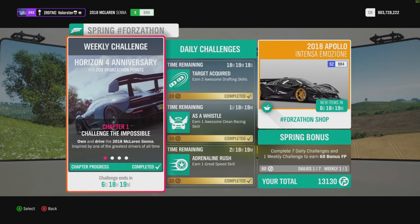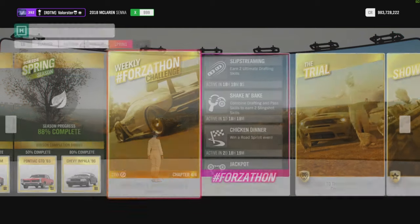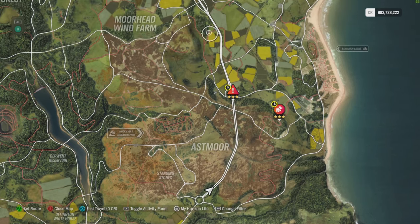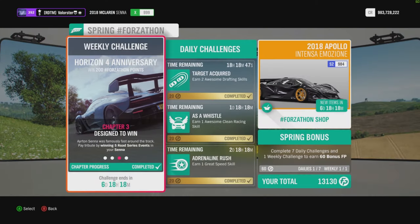We need to own the 2018 McLaren Senna — I'm already in that car. Then we need to do three slingshot skills. What do you need to do? You go to the drag strip, you start up the race, wait a second or two depending on how fast they move, draft them, then pass them — that gives you the slingshot.